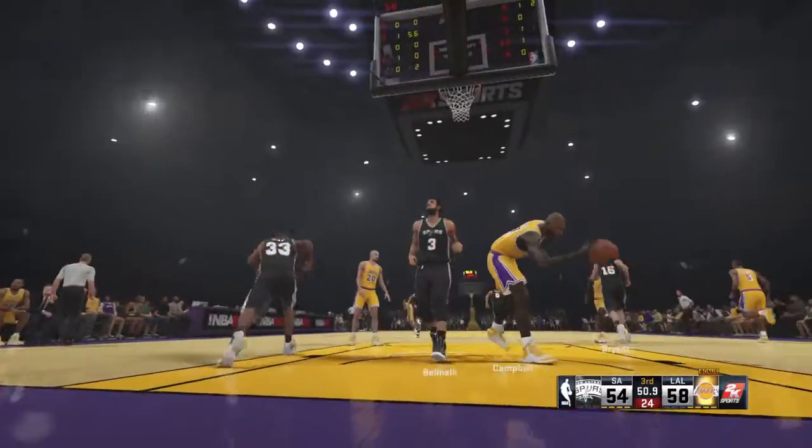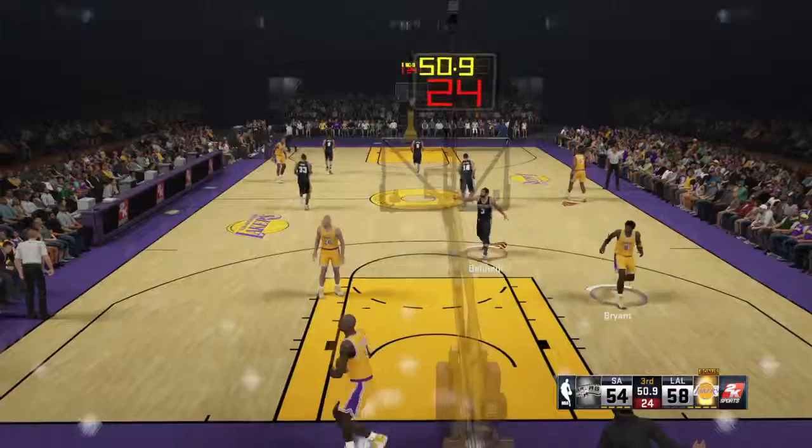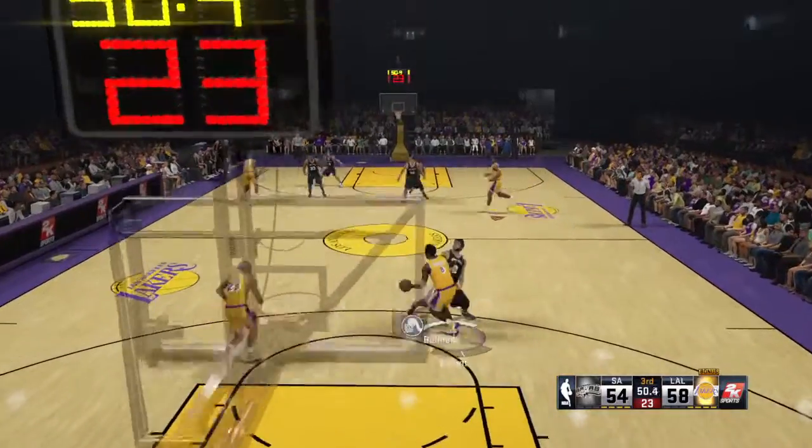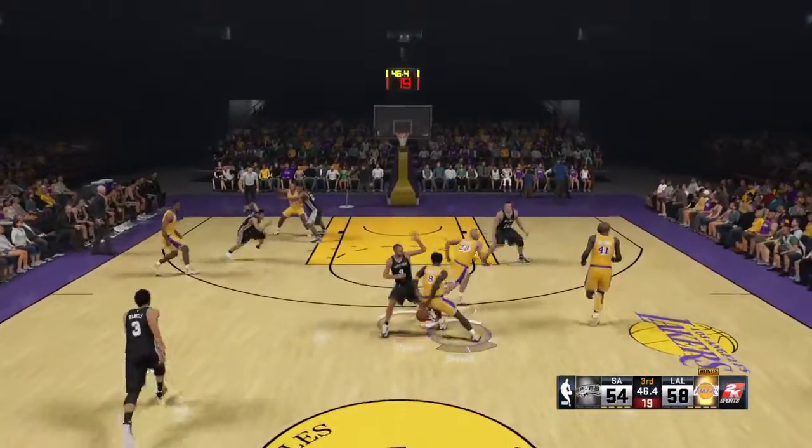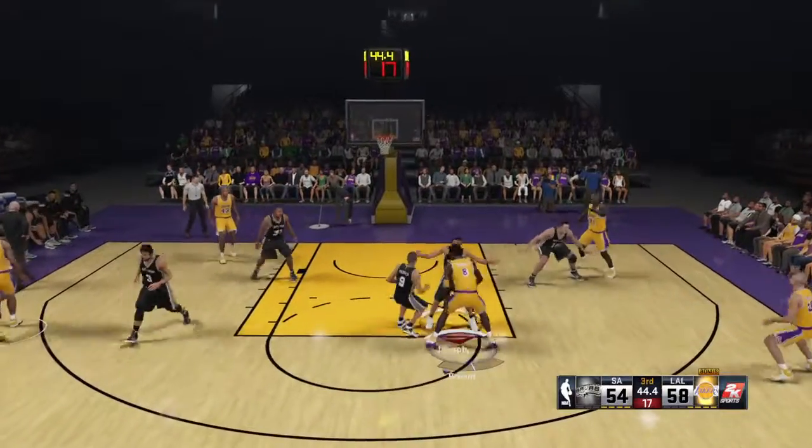Throws down the breakaway jam. Well, they won't be down for long if they can get some more early offense just like that. That's the best way to get that early offense, Clark. As soon as you come up with a steal, just sprint the other direction.